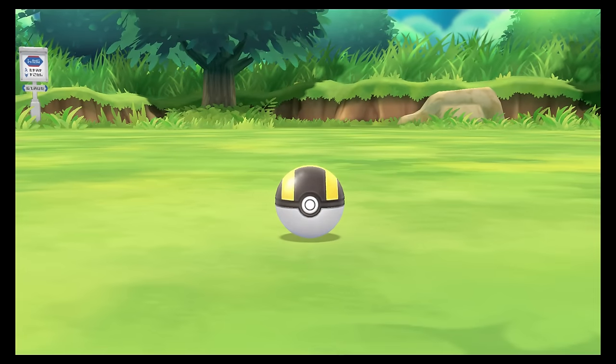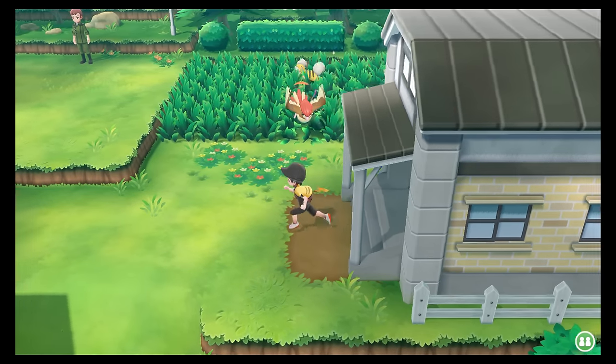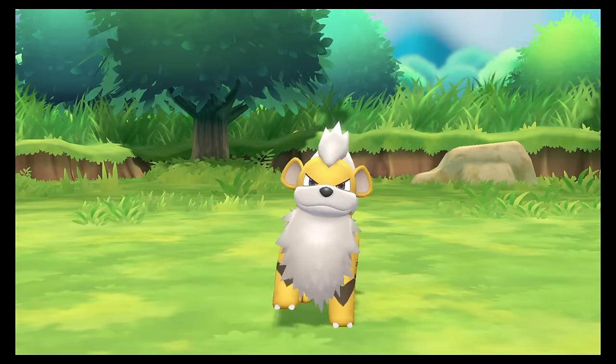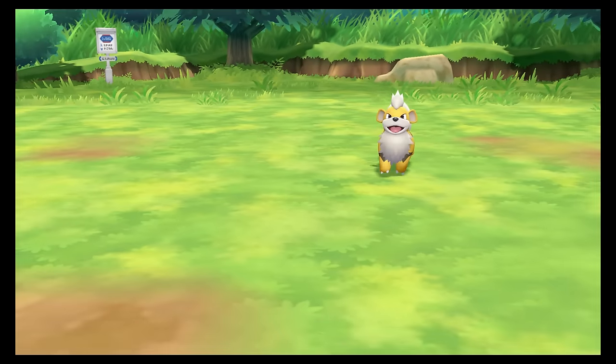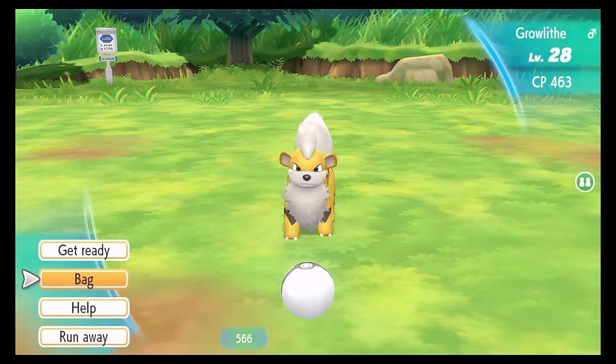What happened next I couldn't have predicted if I was an Abra myself. Within about 5 minutes and an Abra catch combo of just 2, a shiny Growlithe popped up at full odds. This was such a special encounter because it came in the exact same week that we lost our family dog, who was really dear to all of us, and so I nicknamed him Buddy after my old friend.